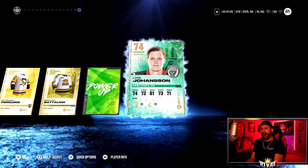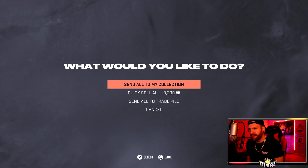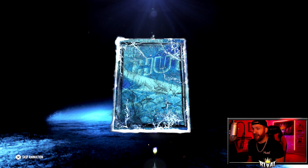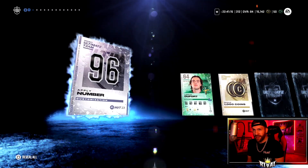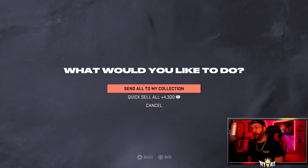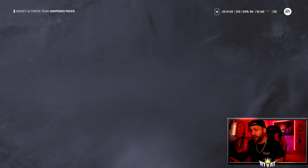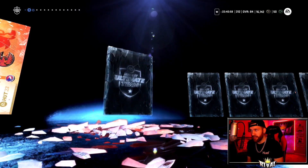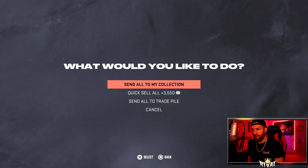Starting on the alternate account: first pack — 74 Ben Bishop, a power up! That's a great start. These are tradable packs too, so there's coin value. Going one, two, three, reveal all — hoping for a purple dot. A power up felt almost too lucky already. The last one came out to about 4,300 coins.